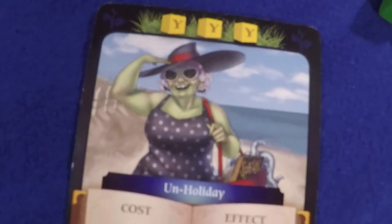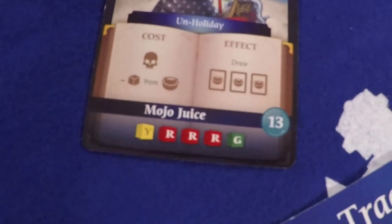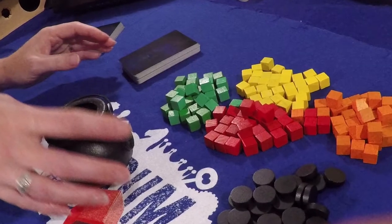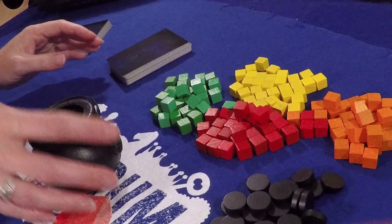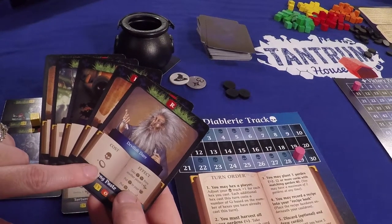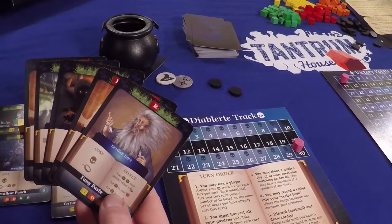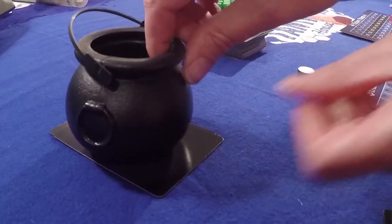There are several different endgame conditions that can be met in order to trigger the final round: if two or more piles of ingredients are depleted, if the last chrome token or corruption disc is taken from the supply, if a player reaches the top of their skull track, or once a player has placed their seventh recipe into their recipe book.